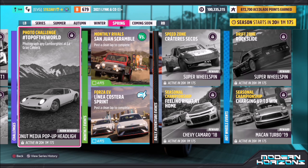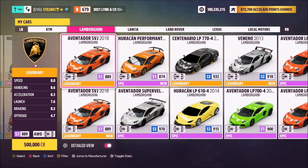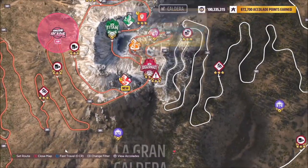Hello and welcome back to the channel. This week's photo challenge guide is called 'Top of the World,' which wants you to photograph any Lamborghini at La Grande Caldera. You can use whichever Lamborghini you want — I went for the Aventador SVJ. You can also use the mirror as per the thumbnail image; it's up to you.